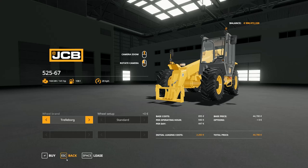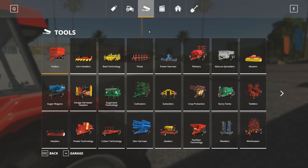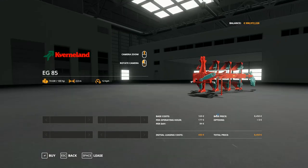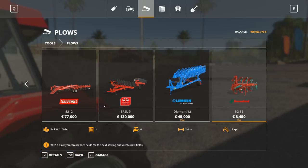Then we have the Kverneland EG 85. I'm 99% sure it is a plow because I've seen the EG out in the field — there's a lot of them here in Denmark. Yeah, it's right here. It's a turn plow. I knew that, because there are a lot of old farmers here using it. And then we have the Lemken Smaragd 86-260, and I guess that's a cultivator.